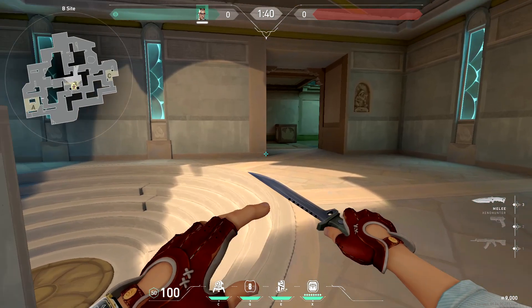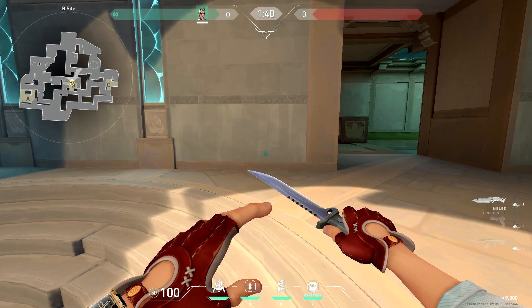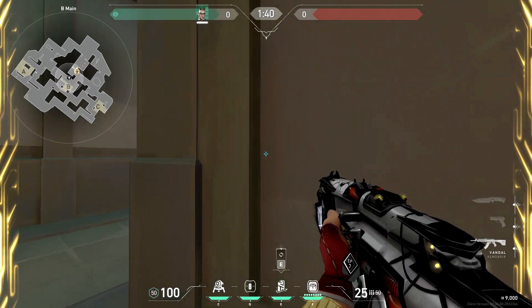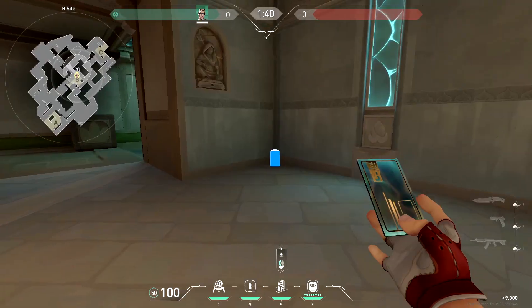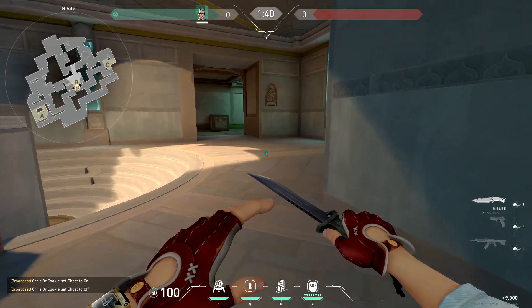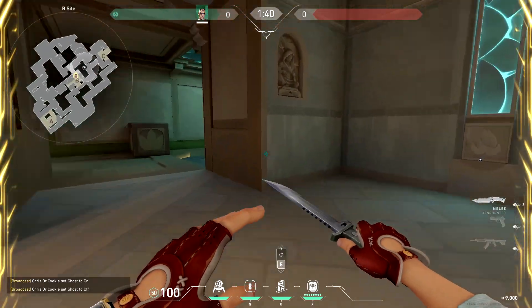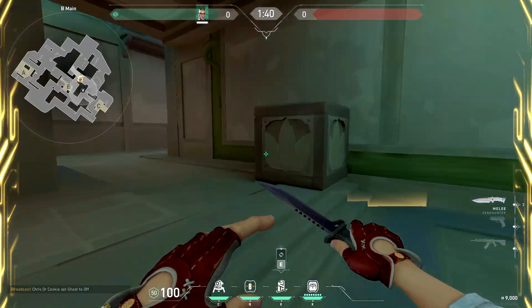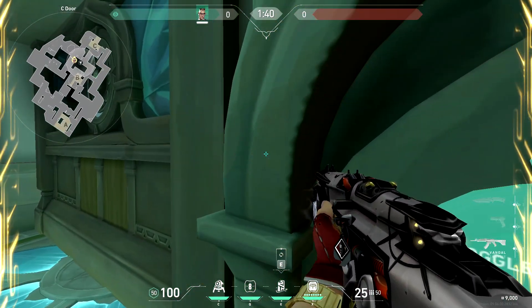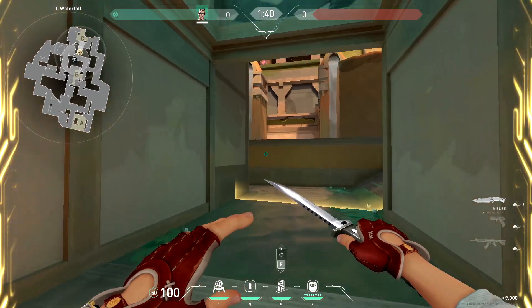Chamber won't usually be on B, but if I am, here are a couple TPs I use — one lined up with a nice piece of decor to fight B main and take a bit of B main control. My favorite TP for B is right here in waterfall. With this TP you can play all the way in B main, and if they're going C you can either spin the door or TP out for a fast rotate towards waterfall to help your teammate on site.